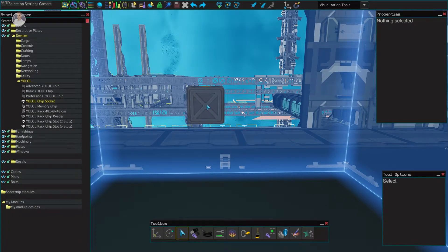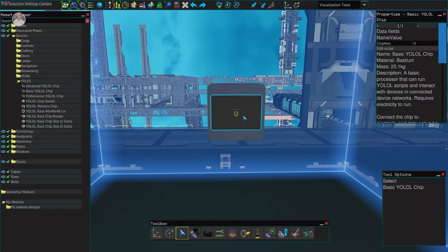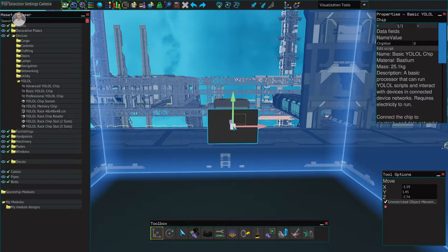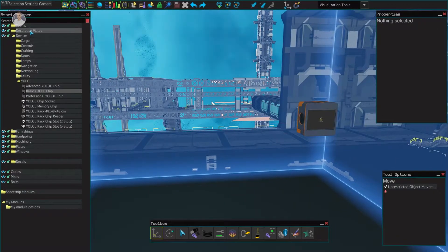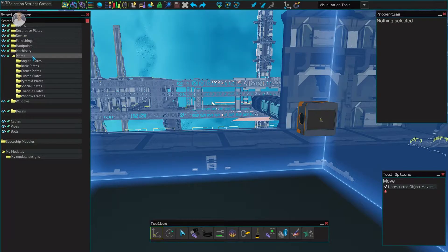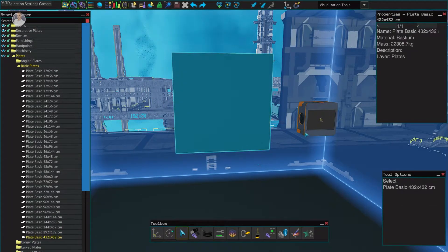What we're going to do is use a chip socket and just a basic YOLO chip. I want to get it oriented properly — it's upside down so I'll pull it off. I'm going to grab a plate so you guys can follow along at home. This is just to give you an idea of how everything works.